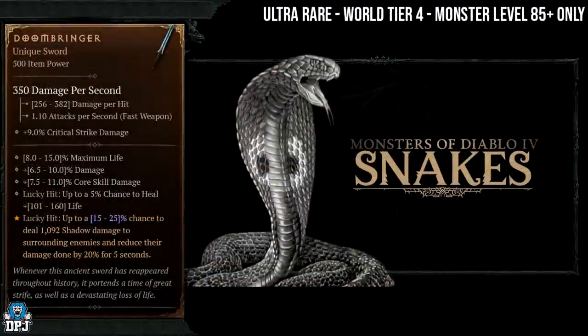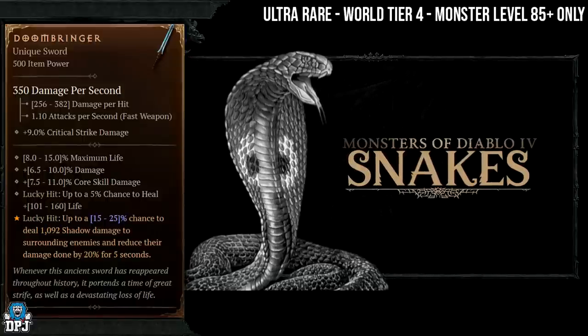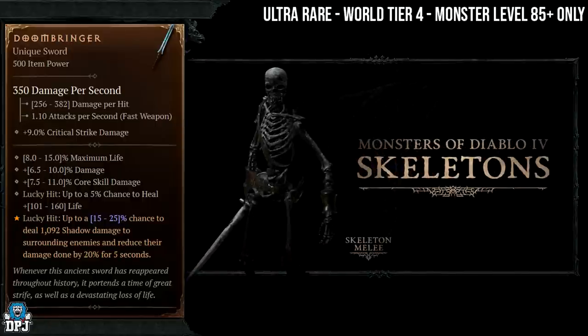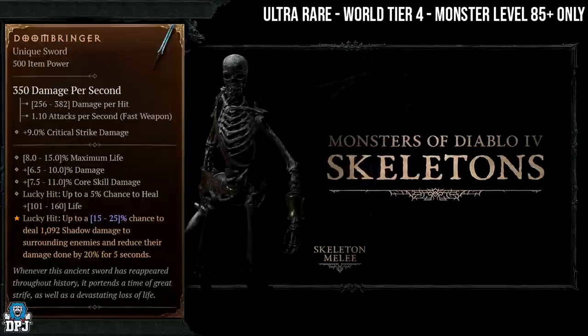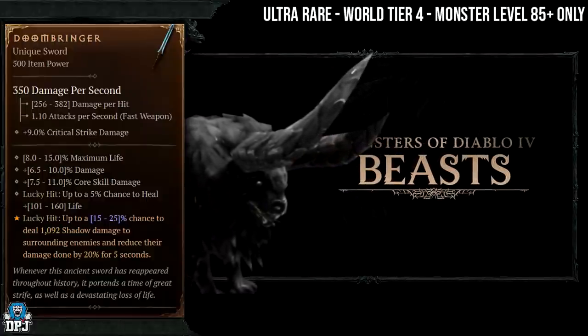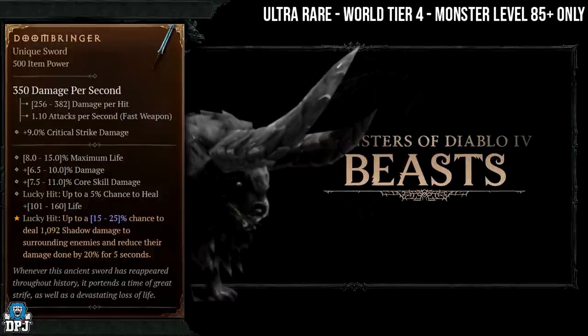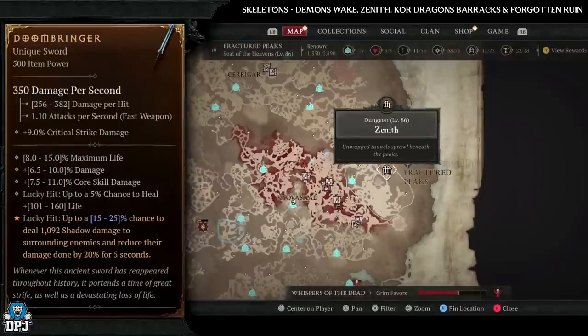Next up we have another ultra rare item, the Doombringer. I don't know if anyone in the world has even had this one drop yet. It's world tier 4 only, monster level needs to be 85 plus. It has increased drop chances from snakes, skeletons, and beasts, so there are quite a few enemy types you can farm for this one.